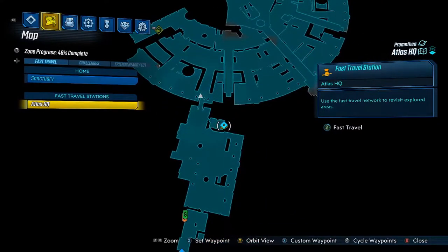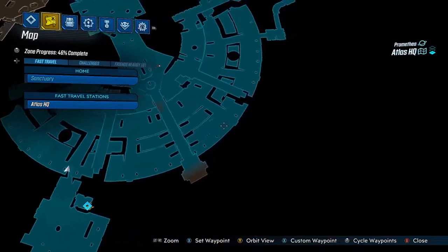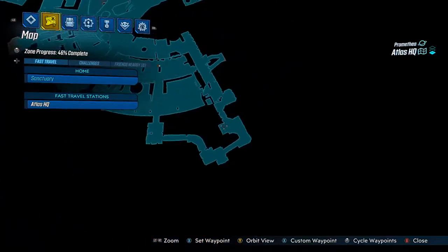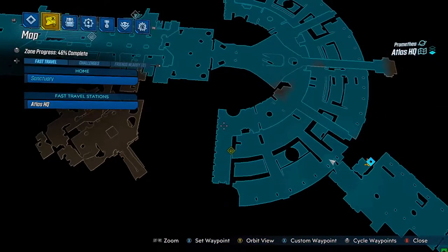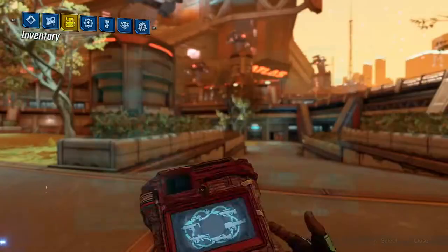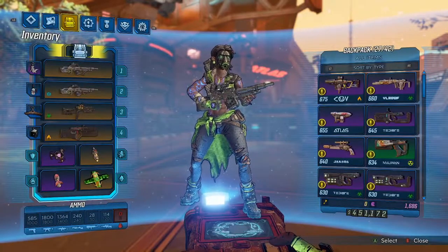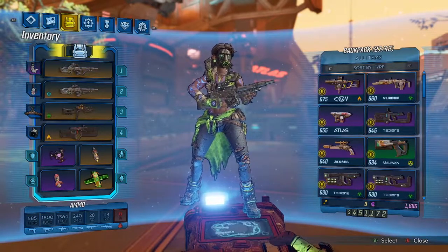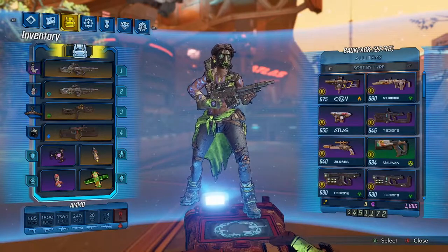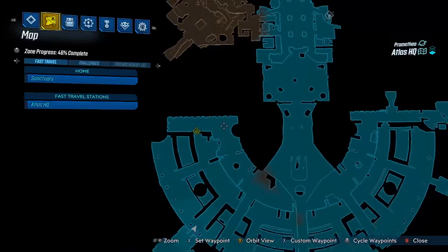The Star Helix is sort of like the AR version of the Borderlands 2 shotgun called the Interfacer, which had a similar effect where when fired, two projectiles went up on the sides and then intertwined. The elemental drops for the gun are: none, shock, cryo, and radiation.